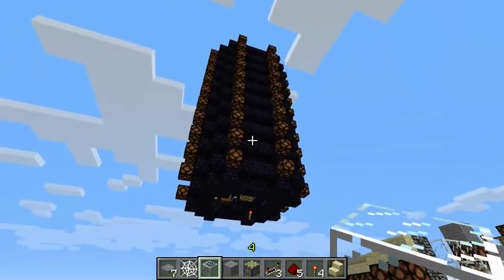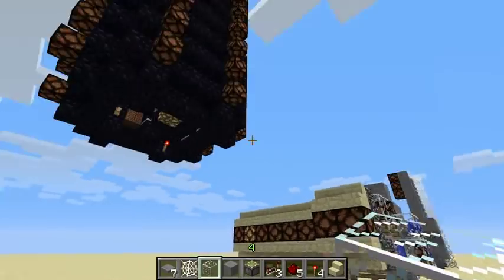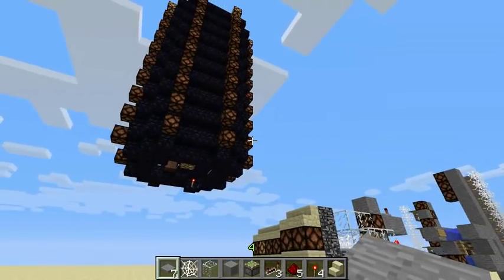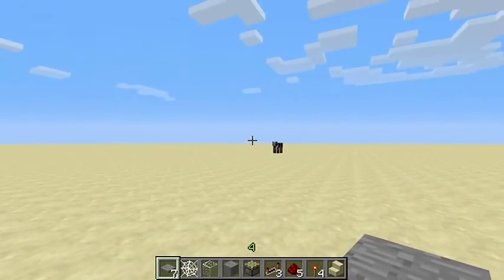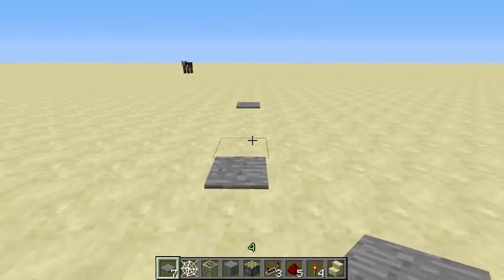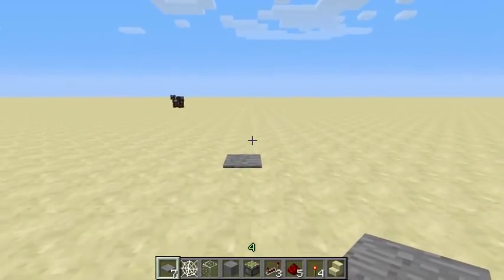If for some reason the match is taking a long time and maybe it's entered into a stalemate or something, there's going to be a second winning condition where players will be able to stand on a pressure plate for a certain amount of time and then they'll win the match. The other team will have to try and knock them off. Both teams will have their own pressure plates that they need to stand on, and they'll probably be fairly close to each other so if one guy is on this one he can still shoot at the guy on the other one.